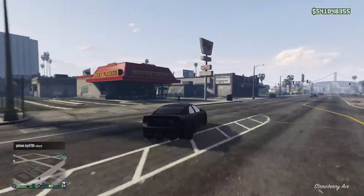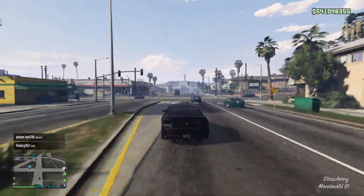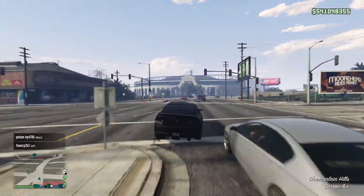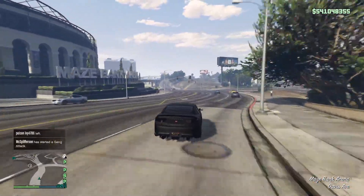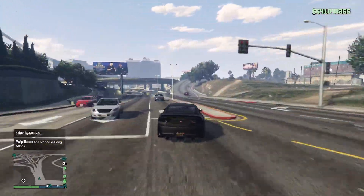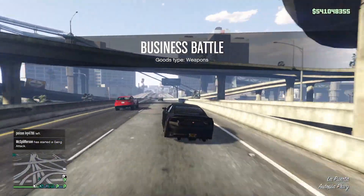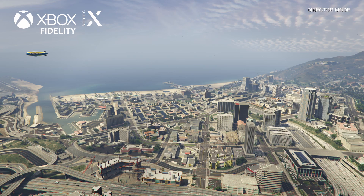Now let's look at draw distance, render distance, and level of detail — has it improved with new versions of the game? Unfortunately, not really. Things in the distance do look better due to better anti-aliasing and increased pixel count, but there are actually aspects of the render distance that are worse on next-gen compared to last-gen. From the top of Maze Bank on Fidelity mode, cars on the highway are barely visible and almost transparent on next-gen, yet switching to last-gen, those cars become much more visible from farther away — and on PC it's the same.